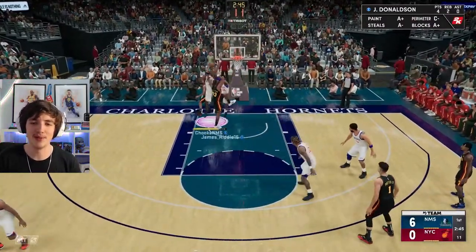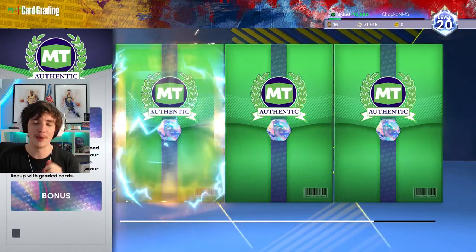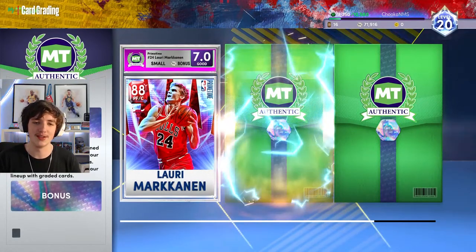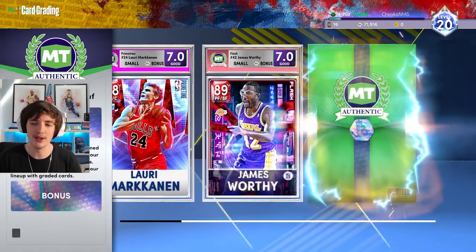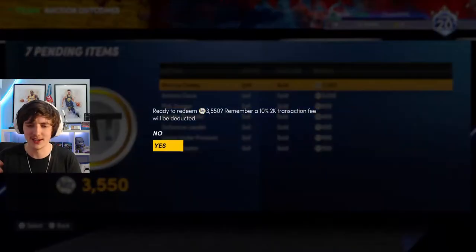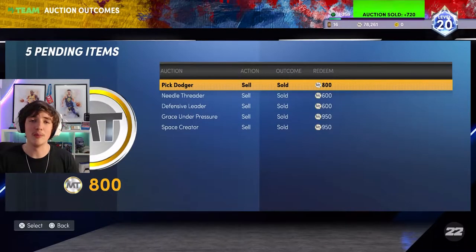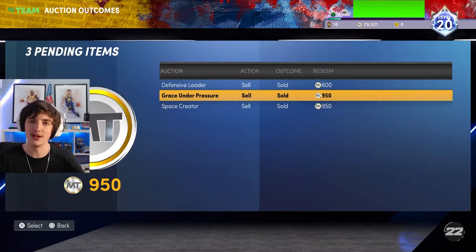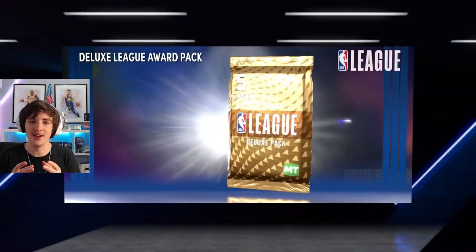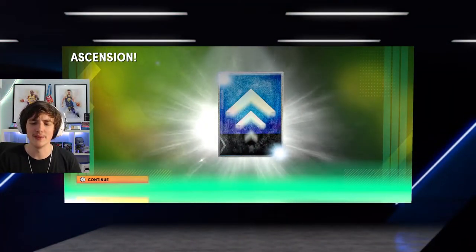Just a few clips from gameplay in Limited, then we're back to the authentic grading service. We get a 7.0 on Lauri Markkanen, a 7.0 on James Worthy, and a decent rating on Mahmoud Abdul-Rauf as well. We've sold a few more badges and some graded cards — people see the grade and think it must be better, so they pick it up. We had around 80,000 MT total at this point.